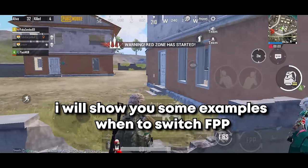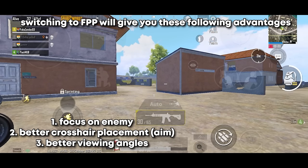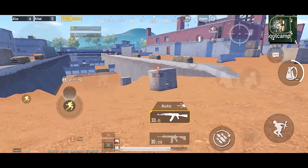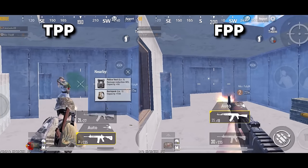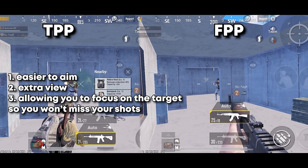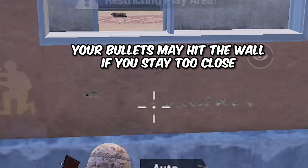When should you switch to FPP? It depends on your situation. For example, when rushing towards an opponent who's hiding behind cover, switching to FPP helps you focus on the enemy and gives a much better view for aiming and crosshair placement. In a side-by-side comparison of TPP and FPP: in third-person perspective, your character might block your view, while in FPP most players find it easier and more satisfying to aim, and you won't get blocked by your character.